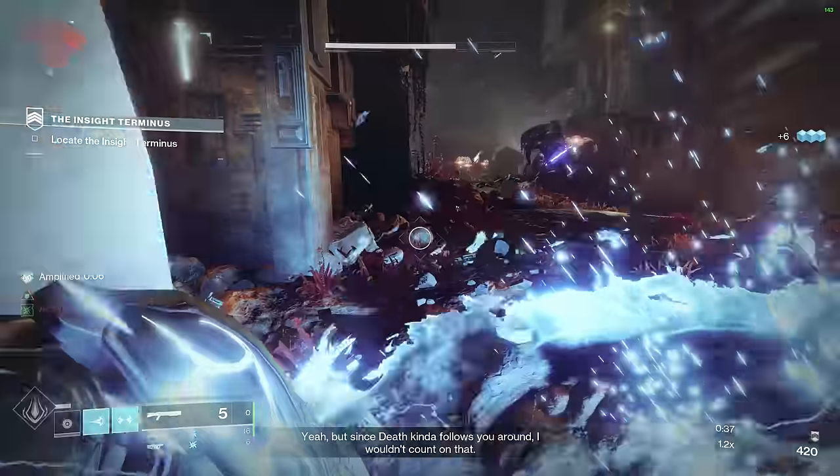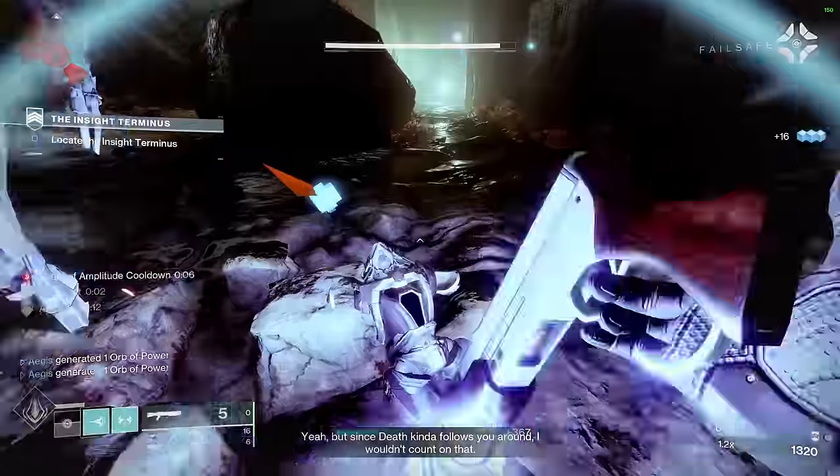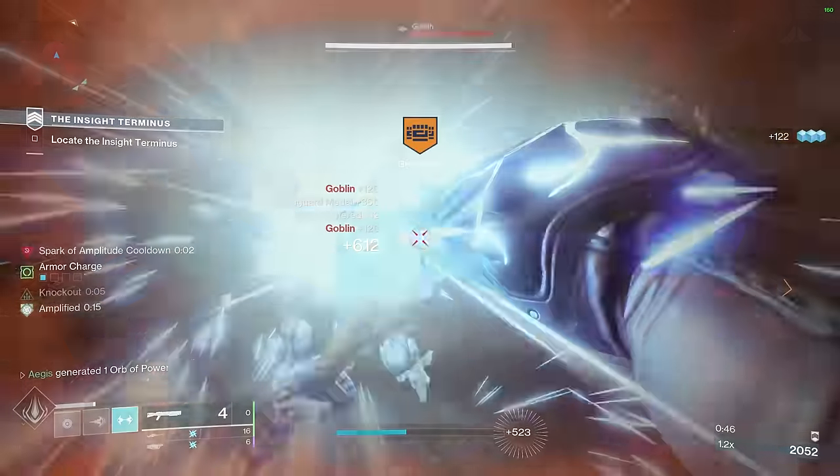Heavy GLs, much like Machine Guns, are very singular in what they do — basically just for DPS. Some people claim they can be used for add clear, but if you're thinking like an endgame player and you care about splash add clear, you're going to be using Rockets. Rockets are more ammo efficient for the area they cover, and with Pack Hunter it's absolutely no contest. Rockets are much better for add clear — much higher damage, much more suitable for major bursts.